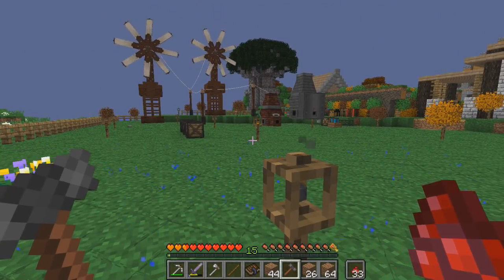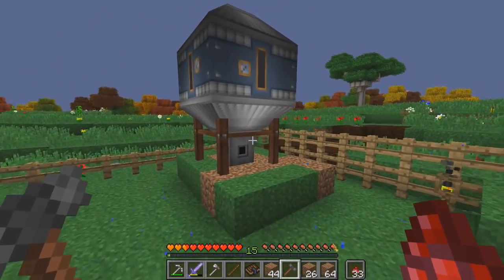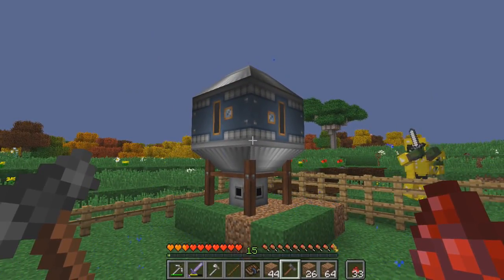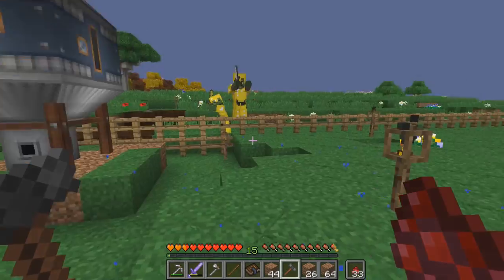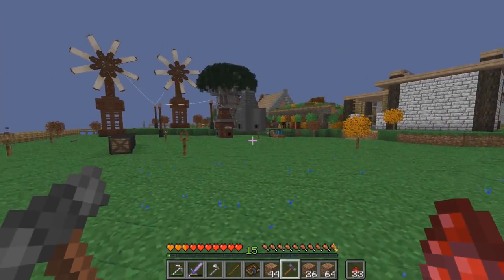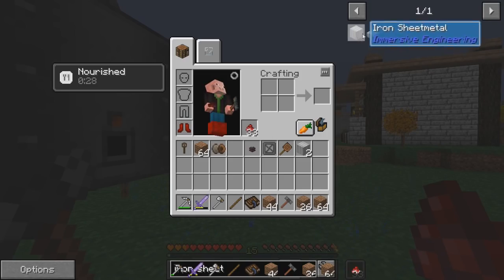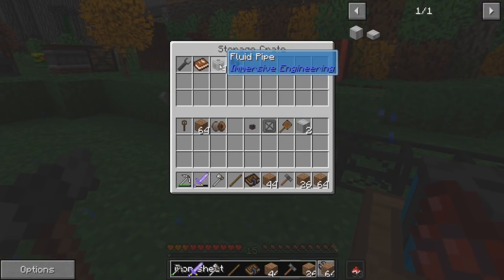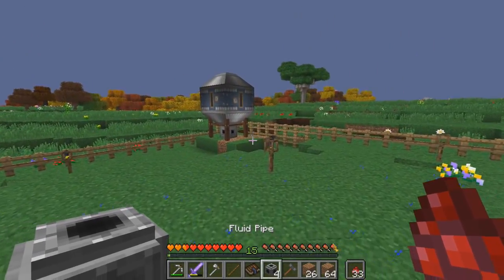Oh my gosh, that looks awesome! With immersive engineering I could totally build cool-looking spaceship stuff. That's amazing. I almost don't want to build around it, but I'm gonna. Okay, so from here we're going to output from here. Didn't we have fluid pipe stuff already? Fluid pipes — look at that, look how that works. That's awesome.